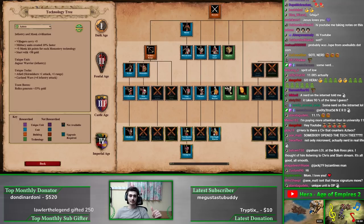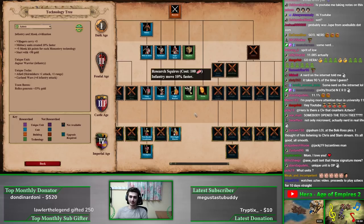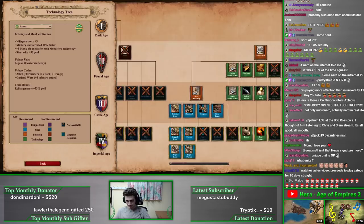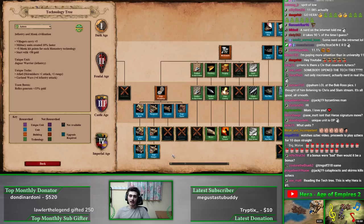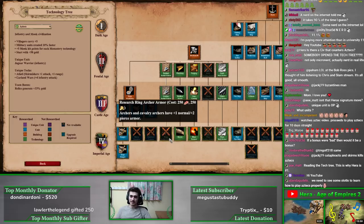In the tech tree: they have arbalest and elite skirmisher with Atlatl, but they're missing Thumb Ring, so not the best arbalest ever but still pretty good. The barracks is pretty healthy, only missing Halberdier, but they have pikemen with plus four attack. Obviously no stable, but they have the Xolotl Warrior if you convert an opponent's stable. Their siege is really good: siege ram and onager. Missing Heavy Scorpion and Bombard Cannon. Right away you're thinking infantry-siege with skirmishers and monks as your composition.